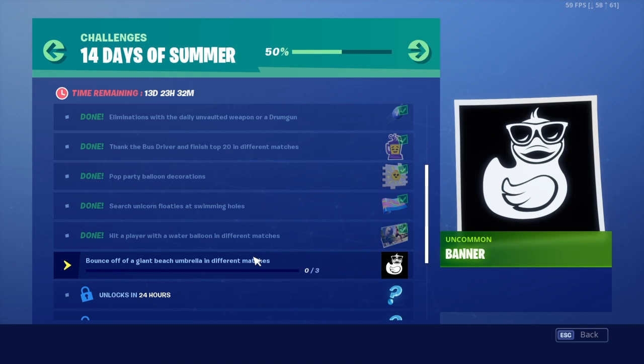A new challenge has come out: bounce off a giant beach umbrella on different mattresses. That's actually really easy because you only have to bounce off three of them, and there are about seven or eight located around the map. I'm not going to show you guys the locations because I've already shown them before.